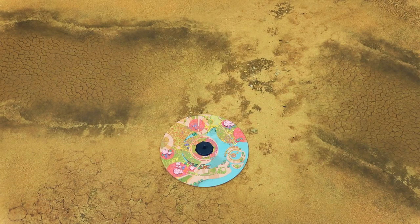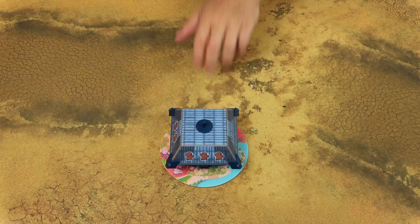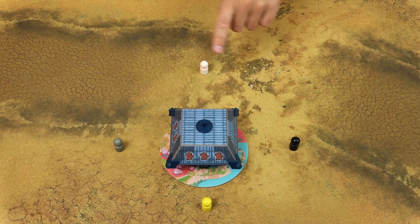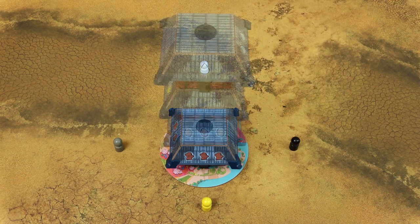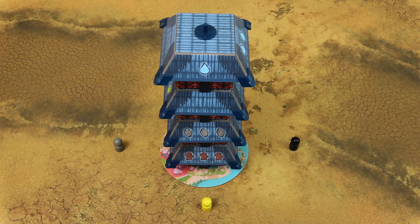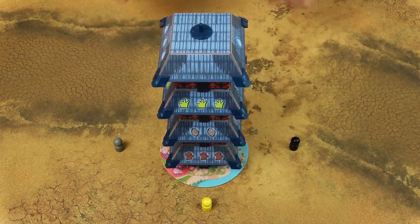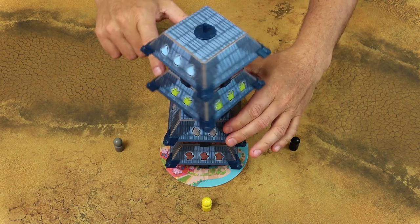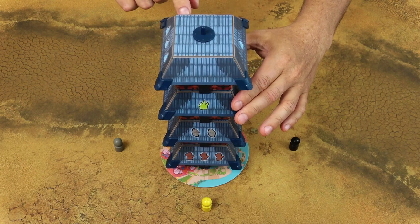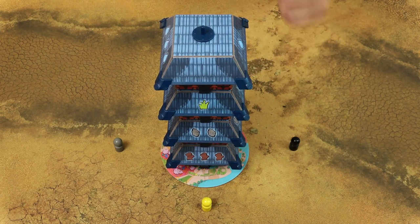To set the game up, first assemble the pagoda by stacking the floors in a random order. Keep in mind that each player should face one side of the pagoda. Locate the side of the bottom-most floor which shows three resources. The floor above this bottom floor should show two resources, the next floor should only have one resource, and the last floor should have no resources — so 3, 2, 1, and 0.